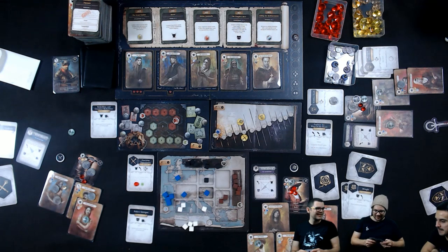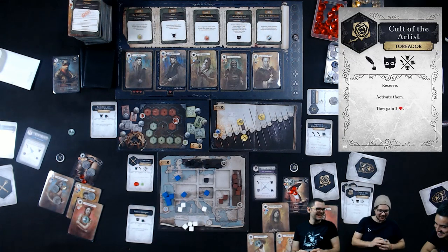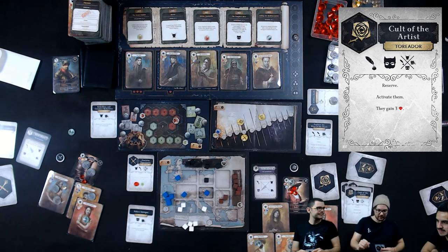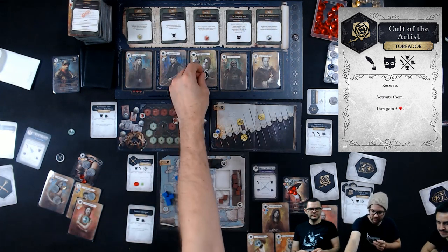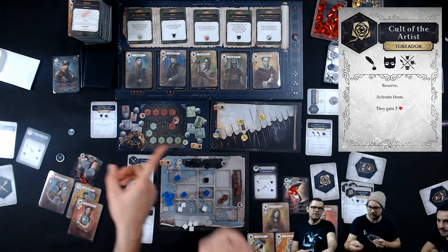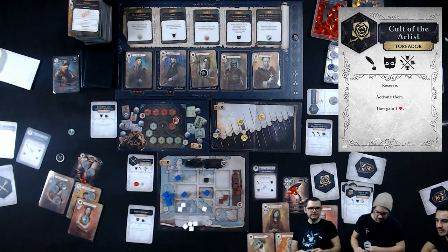I'll play 'Card of the Artist' — the Regent alone doing it — which makes me reserve another character: the Poisoner. You can also reserve aggressively to stop me getting the high clan, but I want the Poisoner. I activate them, which means another point for the low clans and another movement for the Western Princess.